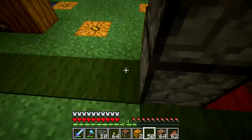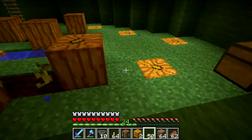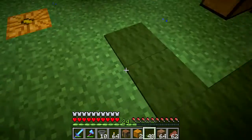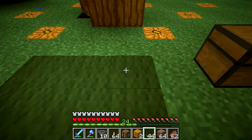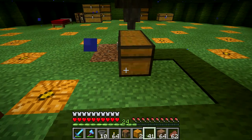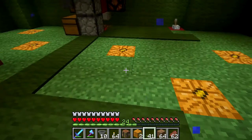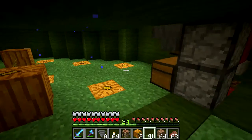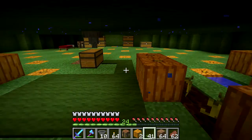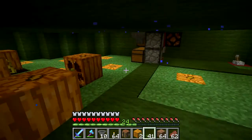If you drop anything down here, if you have any mobs come in and you kill them, their stuff will go into the elevator. And the nice thing about carpeting the whole room is when you carpet over jack-o'-lanterns, the light stays on - the light goes through the carpet, which is kind of awesome. So I'll be able to carpet over all this and maintain the light levels so nothing can spawn.